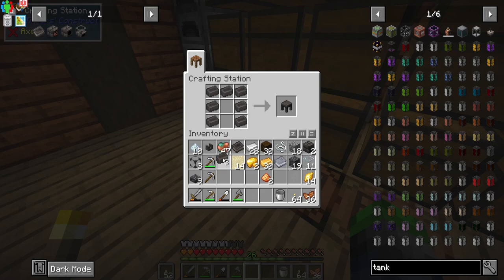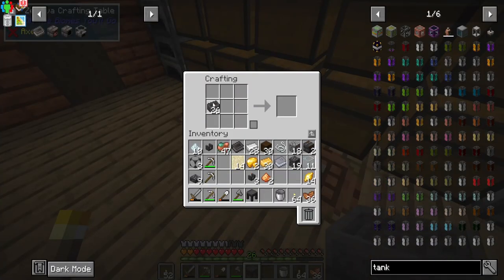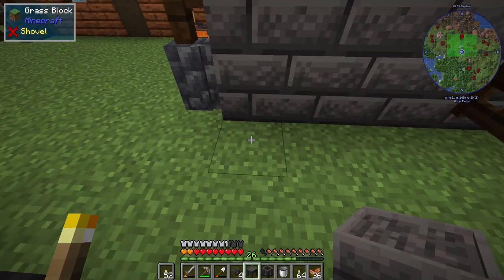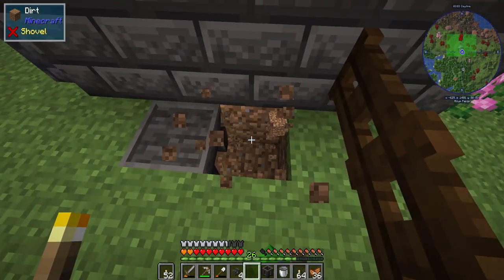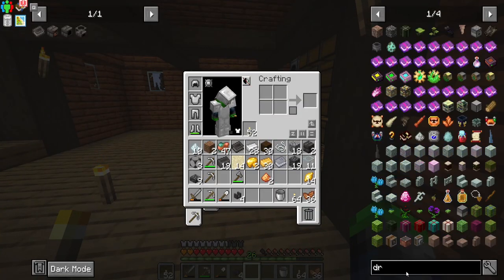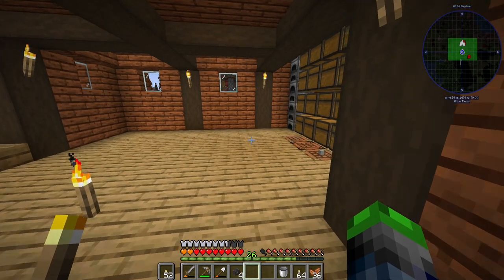I don't really know — so if you guys know that they've changed it, let me know down in the comments. That used to be a thing with Tinkers, but I don't know if that is still the case. So over here we're going to put our seared basin and then we need to get a drain. A seared drain — which is copper, perfect. Should have a little bit — I don't think I smelted up any copper. That is a little embarrassing. Not there — there you go, perfect.